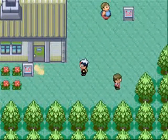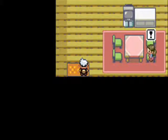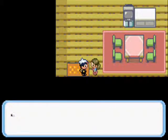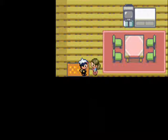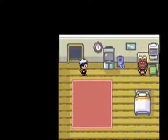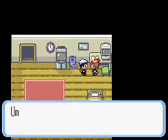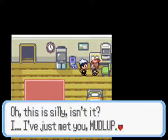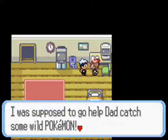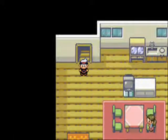Every Nuzlocke, I pick three areas I'm most afraid of. For this Nuzlocke, it will be the battle with May before you reach Mauville City — that's number one. Then the battle against your dad for the fifth gym badge, because that battle always screws me. And number three is the seventh gym badge against Tate and Liz, because they are the absolute most pants-shittingly scary. Just don't even make me go into detail.